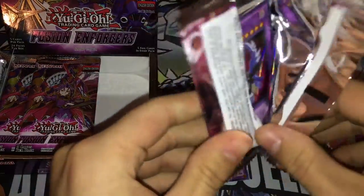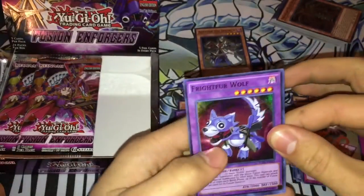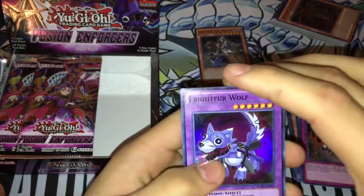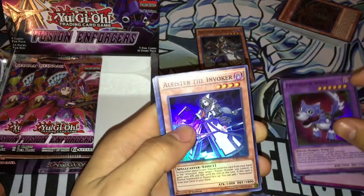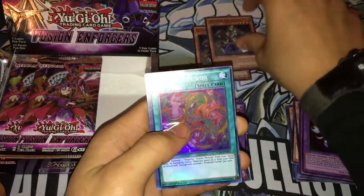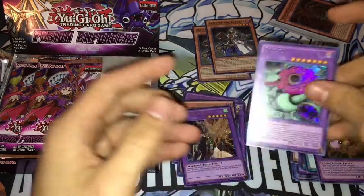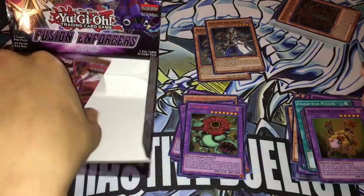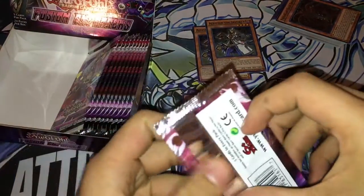Hopefully I can get you guys a deck profile pretty soon. I know I've been slacking on my videos but I just haven't had anything to upload or finished any other decks. We got Frightfur Wolf, another Alistair — nice — Frightfur Fusion, Frightfur Sheep, and another Predator Plant card.